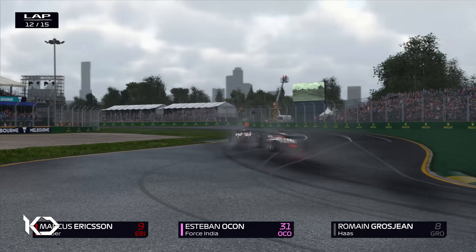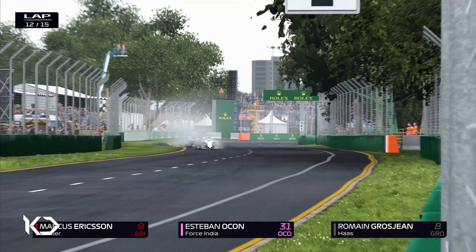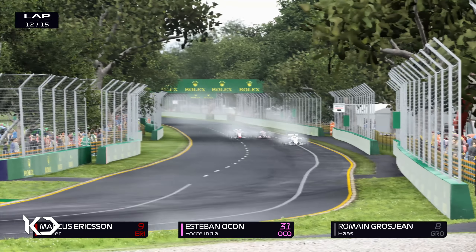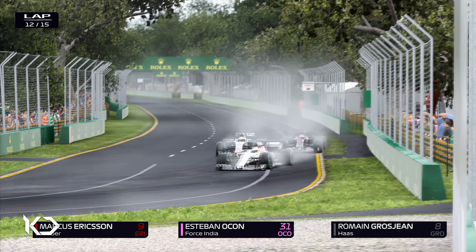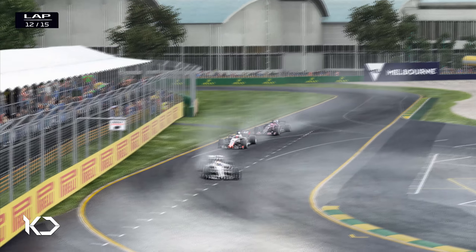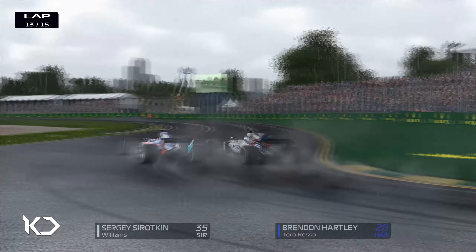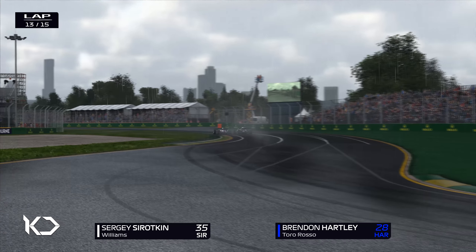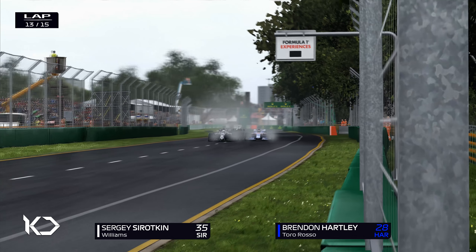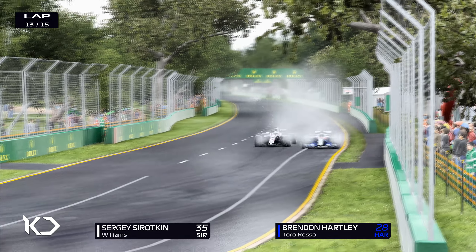At this point Grosjean is battling for essentially 10th place. Ericsson is in the points, and Ocon is trying to get some points. But Ericsson has driven a fantastic race — Sauber is good in these conditions. Grosjean is going to go down the inside of Esteban Ocon, and it looks like he'll make that stick, potentially taking Ericsson within the next few laps and maybe getting some points. Back to the battle between Brendan Hartley and Sergei Sirotkin — Sirotkin looks a little more scrappy on this lap. Hartley is definitely a lot closer and goes all the way around the outside of the Russian rookie driver. Lance Stroll is going incredibly slowly in the background.